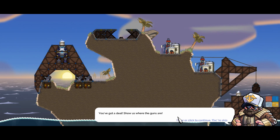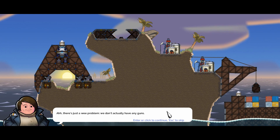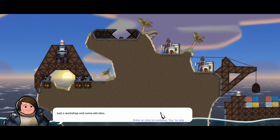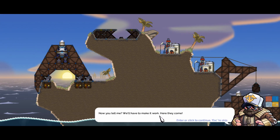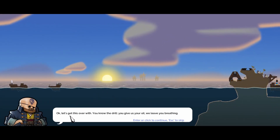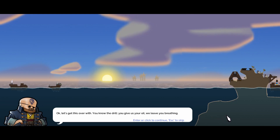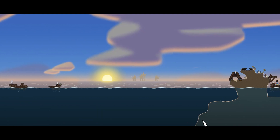You've got a deal — show us where the guns are. Ah, there's just a wee problem — we don't actually have any guns. Just a workshop and some old silos. Now you tell me! We'll have to make it work — here they come. Okay, let's get this over with — you know the drill. You give us the oil, we leave you breathing. Get your own drills, the old lady says here.